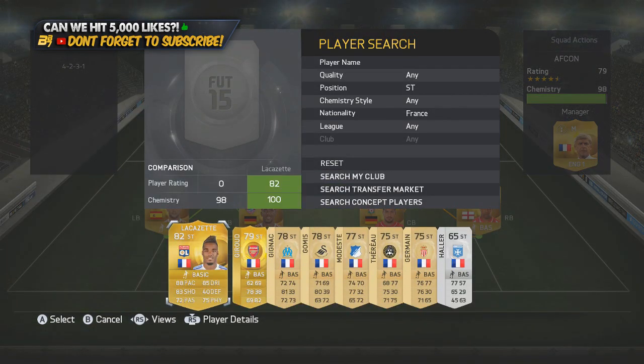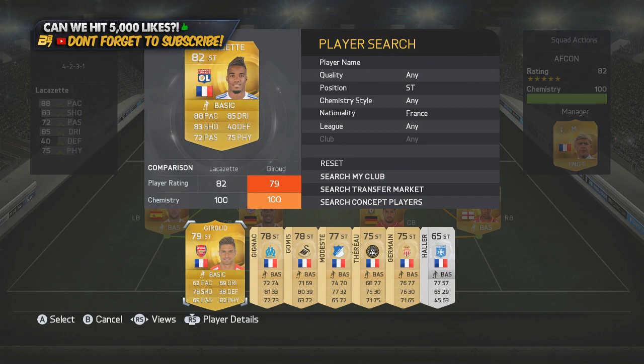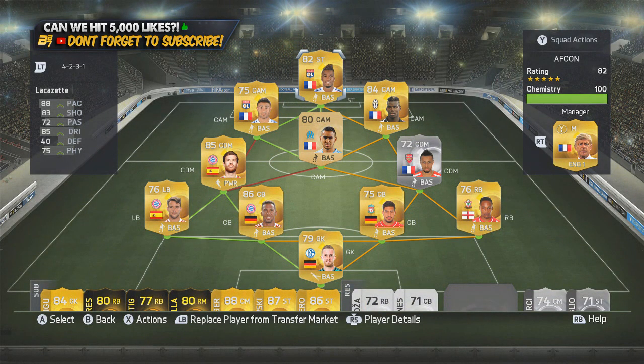You can probably tell who we're going to put up in the striker position — it is the upgraded Lacazette. He's jumped up — I think it was about four positions, maybe from a 78 before. He's the third most expensive player in the team because Pogba is worth a lot now. If you guys did invest in any of the inform versions of Fekir, Lacazette, Pogba, or even Payet, you might have made yourself some money — well done.